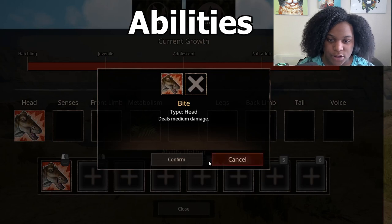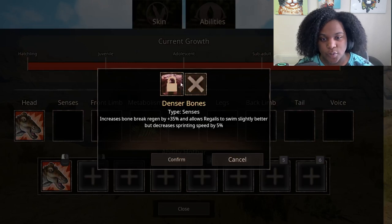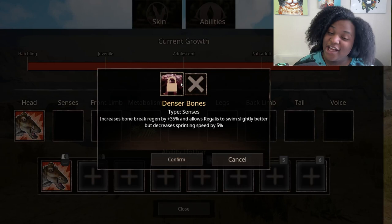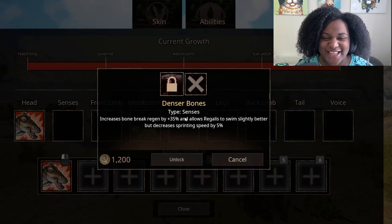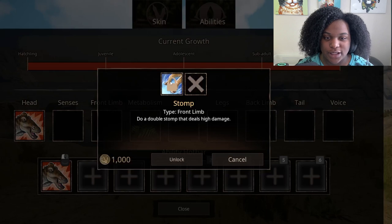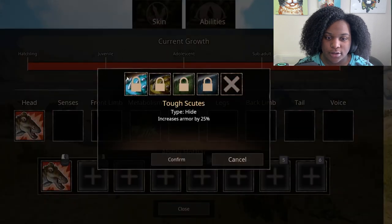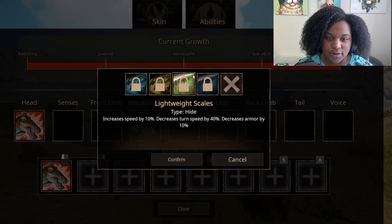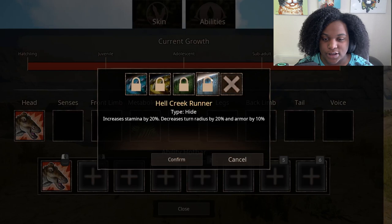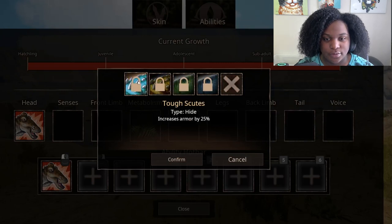We just have bite and it deals medium damage. Senses. Denser Bones increases bone break regen by 35% and allows Regalis to swim slightly better, but decreases sprinting speed by 5% — honestly, we're really slow to begin with anyway. Unlock that. Front limb: do a double stomp that deals high damage — double stomp, that's cool. Hide. We've got Tough Shoots, Resilient Scales, Lightweight Scales. Hell Creek Runner: increases stamina by 20%, decreases turn radius by 20% and armor by 10%. We're not going to add anything right now.